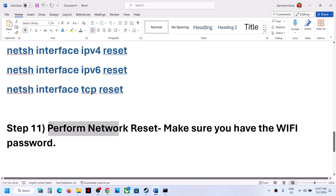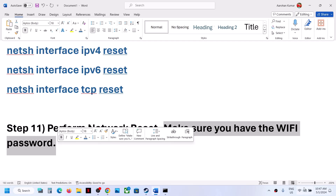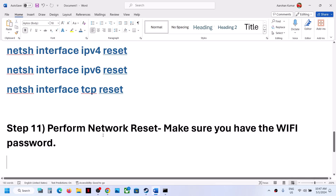The next step is to perform a network reset. Before you do this, make sure you have your Wi-Fi password, because once you perform a network reset, your computer will restart and you'll need to reconnect to your Wi-Fi. It will ask for your password, so keep it ready.